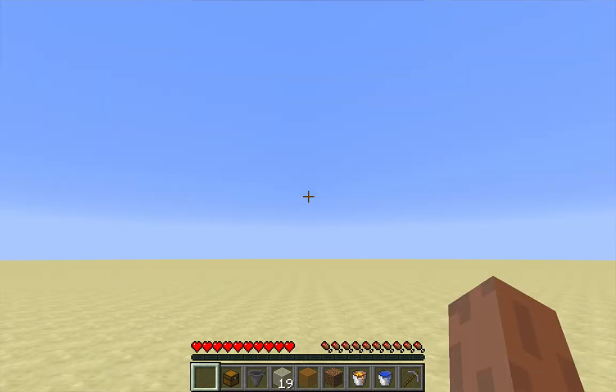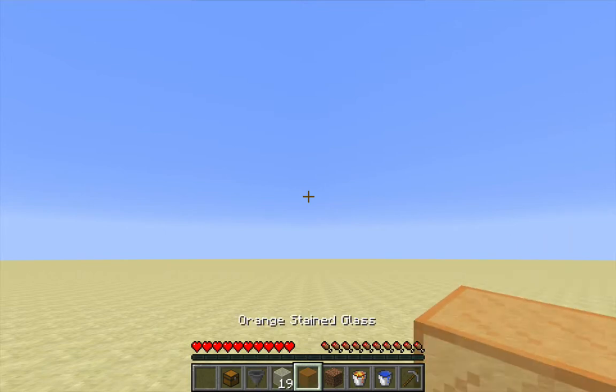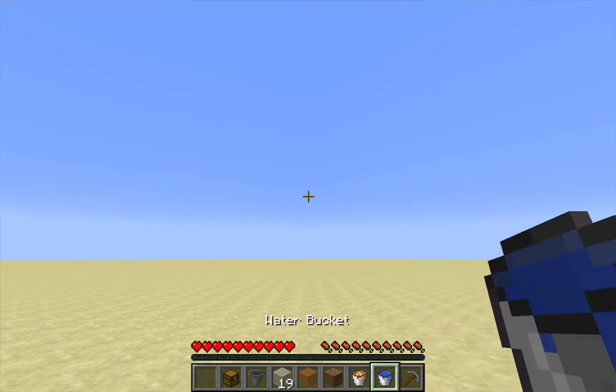Everything I need you see here in my hotbar: a chest, a hopper, 20 non-flammable building blocks, a non-flammable junk block, a bucket of lava, and a bucket of water.